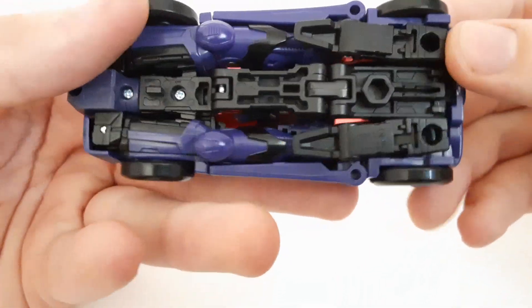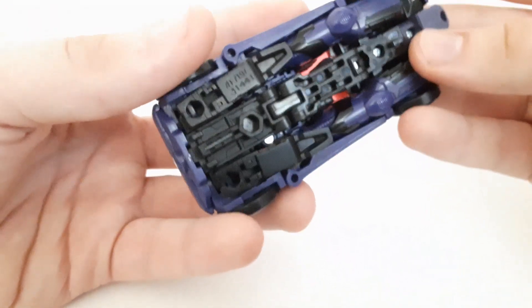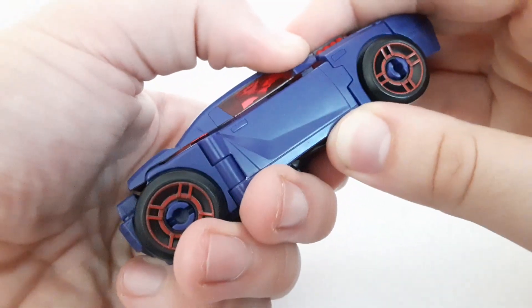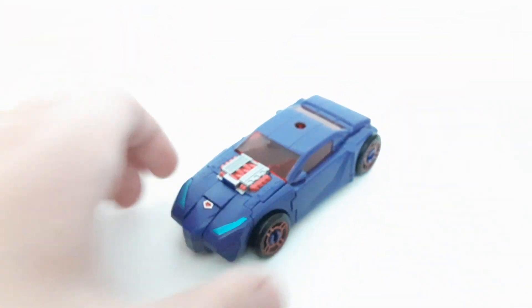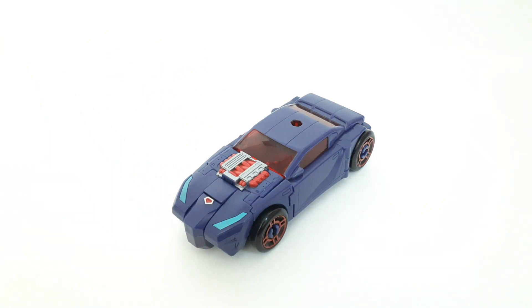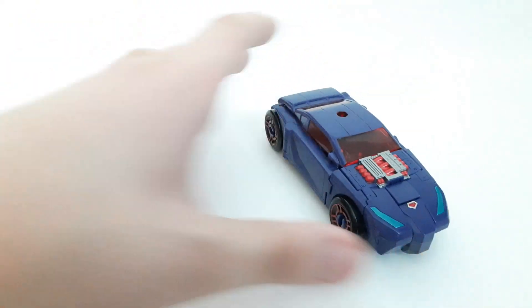On the bottom it's pretty clean — it's kind of rare to see barely any robot kibble. You can see the legs but they're all folded up, and you don't see the head or anything prominent. Pretty neat looking alt mode overall — I'd say this is the better of the two modes for this figure.